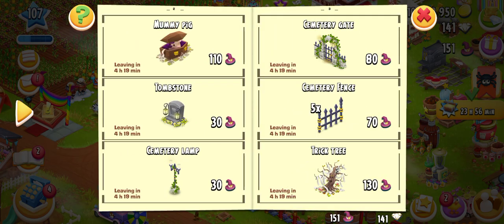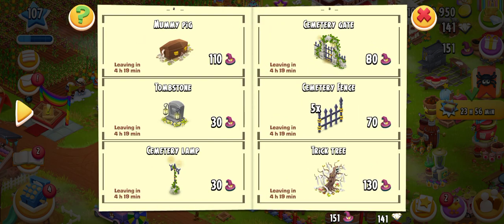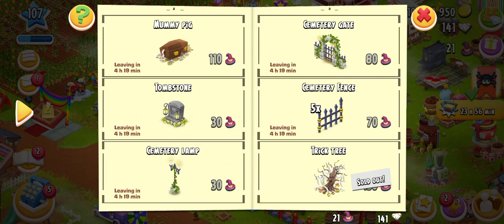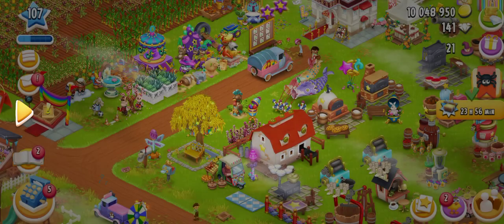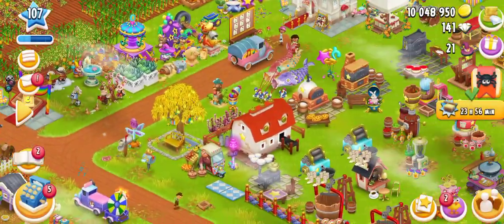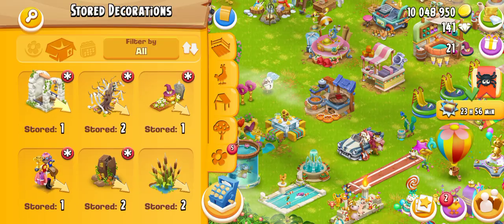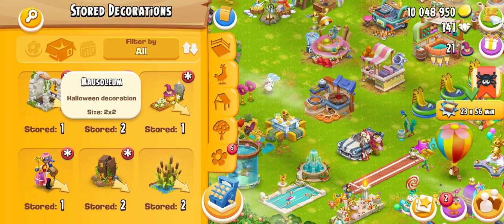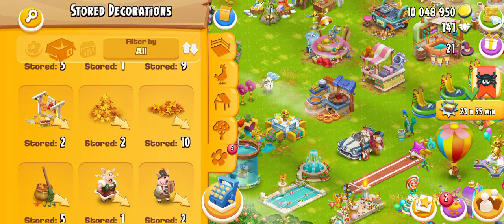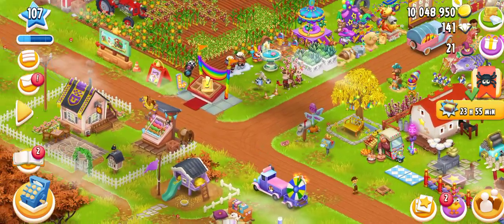Let's purchase some Trick Tree. I have 130 of those Halloween hats. The Trick Tree is gone into storage — I'll check it out later. Here are all of my Halloween rewards. I will put those out later; first I want to check out the remaining things.